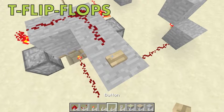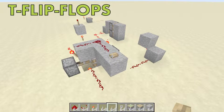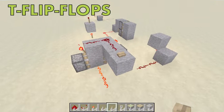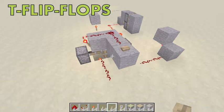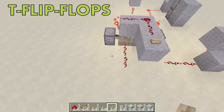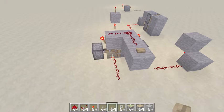Move this out two blocks and build a redstone trail to a button. When you press the button, the signal stays on permanently — you can let go and it remains on until you press the button again to flip it back. There are many kinds of T flip-flops; this is just a beginner's one. These are the basics of redstone — I hope you enjoyed it. Leave a like, subscribe, and goodbye!